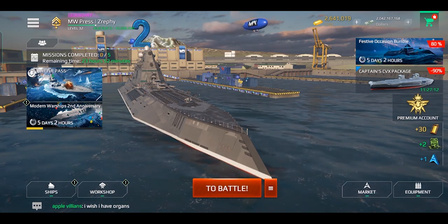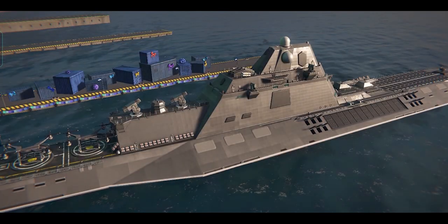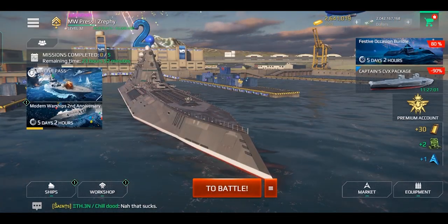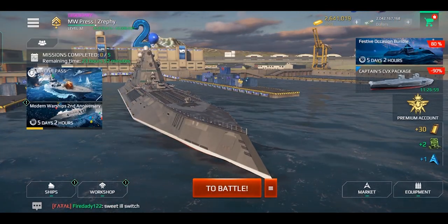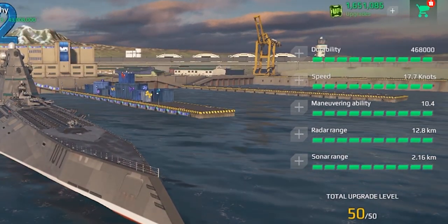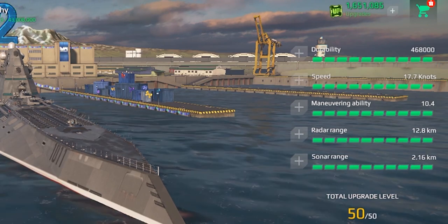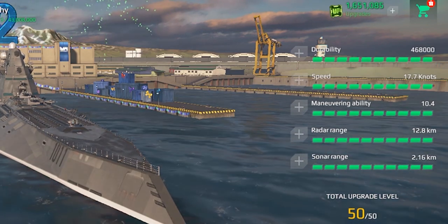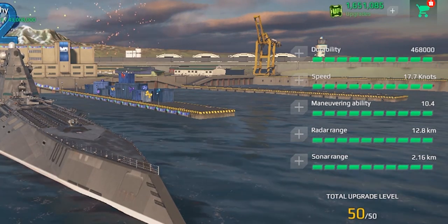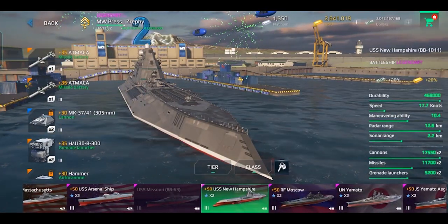Hey everyone, today I'll review the USS New Hampshire, which is the latest legendary battleship in the game. As usual, we'll be going over its stats, armaments, and how it performs, and at the end I'll give my opinion on whether it's worth getting or not. Here are the fully upgraded stats of the ship. The stats are pretty decent for a battleship — it has slightly better durability than the RF Moscow, its speed is nearly as good as the USS Missouri, its maneuverability is higher compared to all other battleships, and its sonar and radar range is the same as the USS Missouri, which are average ranges for a battleship.